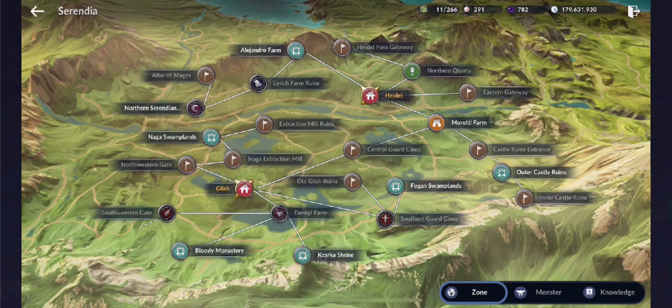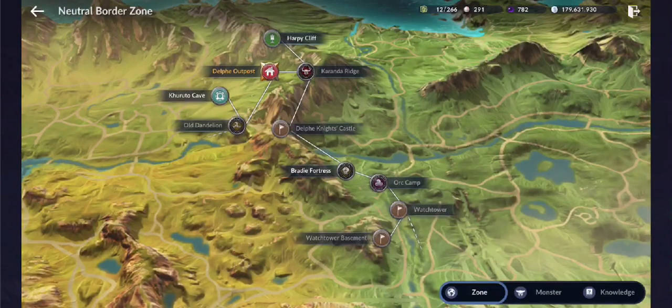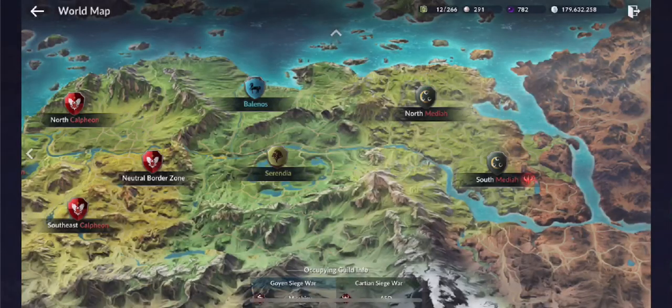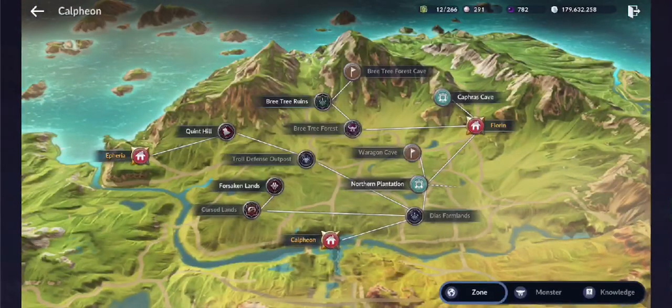Now let's look at the Neutral Border Zone. You enter through the Watch Tower, then go all the way through Camp Brady Fortress, and continue north passing by Delphi Outpost — which you can't miss. Then you come out at Old Dandelion, which takes you into North Calpheon.